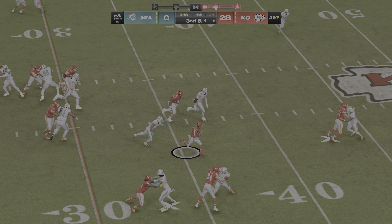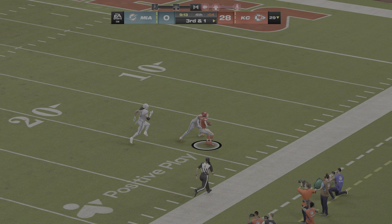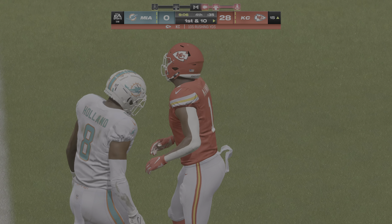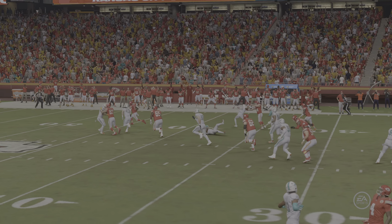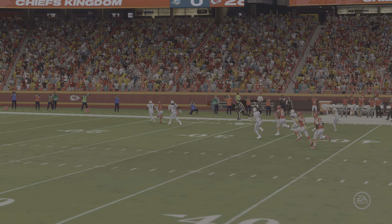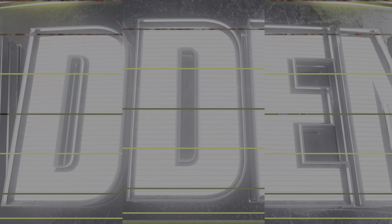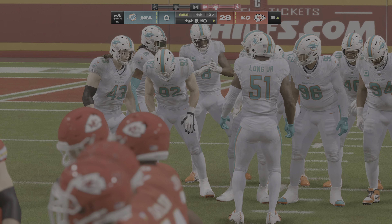McKinnon gets the ball and breaks free all the way down to the Dolphins' 15 — a huge 57-yard run. When a defense can't get off the field on third down, it feels like they're always a step behind offensively. Third-down conversion rate has been a major story in this game — a real field flipper, suddenly giving KC a first down in the red zone.